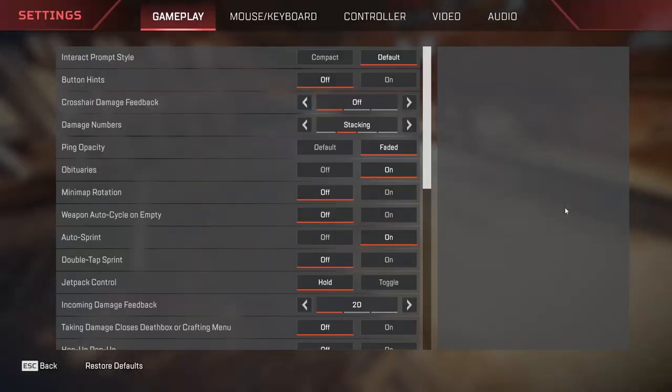Alright, first coming to the gameplay settings, we have Interact Prompt Style which is set to default. This will basically make sure you are displaying more or less information about the items which are present on the ground. Compact means less information, default means more information. I have personally set it to default. If you guys are beginners at the game, I would recommend using default as you will know what items do what, all the information about the attachments and stuff.